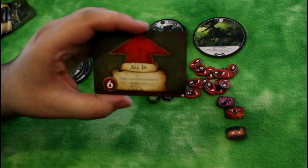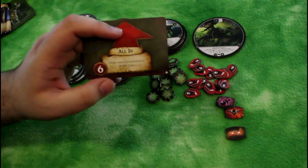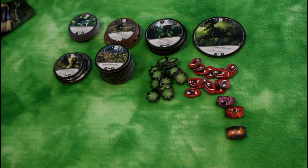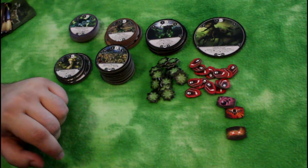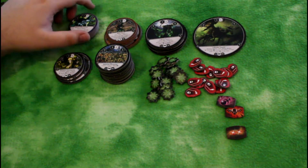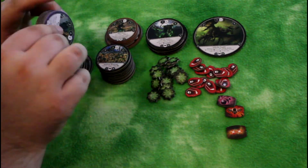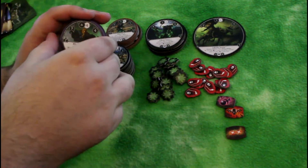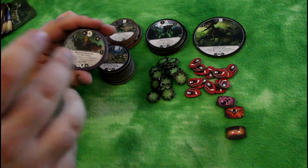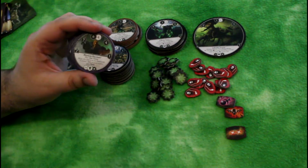There's one last card: a new deployment card called All In. Discs cannot be reinforced in that zone, but it has a value of six, so you usually won't have to reinforce into that zone in the first place. Now let's take a look at the discs — that's the big attraction. We'll look at the smaller factions first. Each of these small factions has one hero, one generic unit, and a more specialized unit.